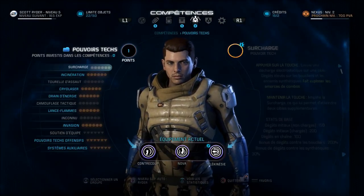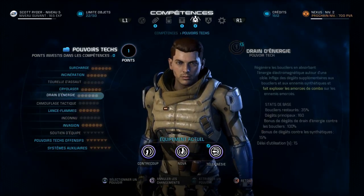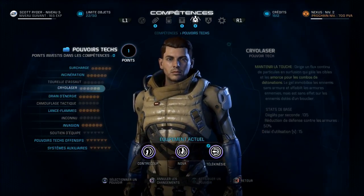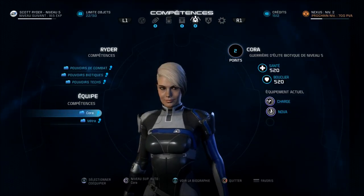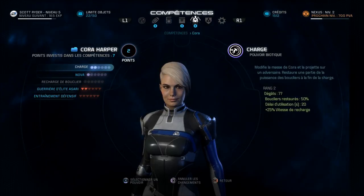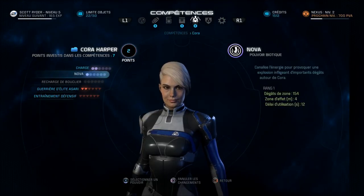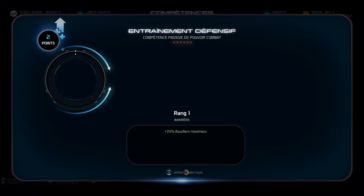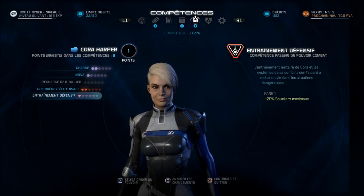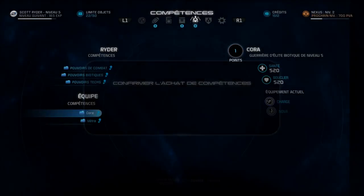Ne perdons pas de temps. Les pouvoirs biotiques, vous les connaissez — ça sert à vous rajouter des dégâts par rapport à vos armes. Et puis, vos collègues. Cora, je vais te rajouter des points — tu as deux points. On va lui mettre un petit peu de bouclier parce qu'elle va en avoir besoin. Un point, mais je ne peux pas le mettre ailleurs.